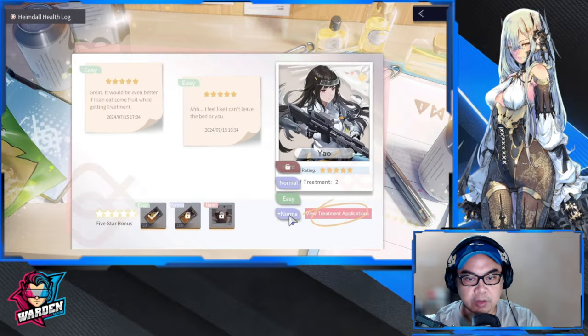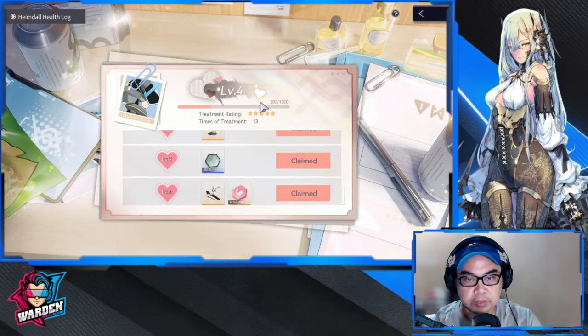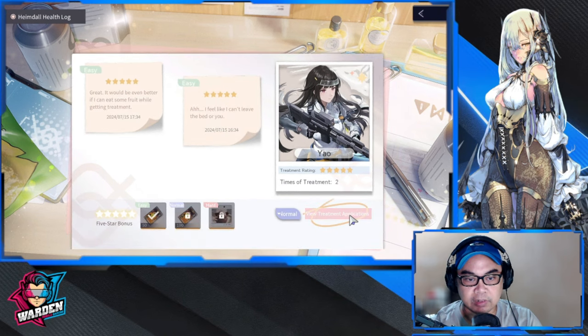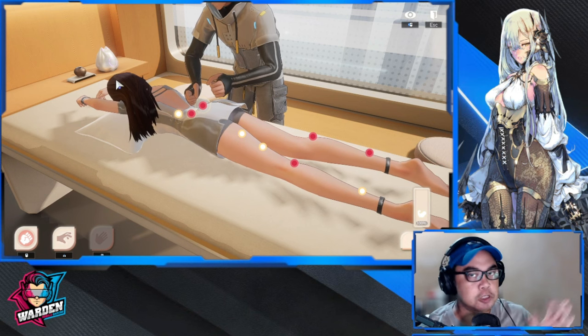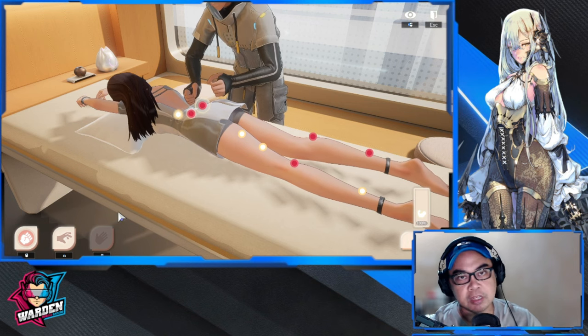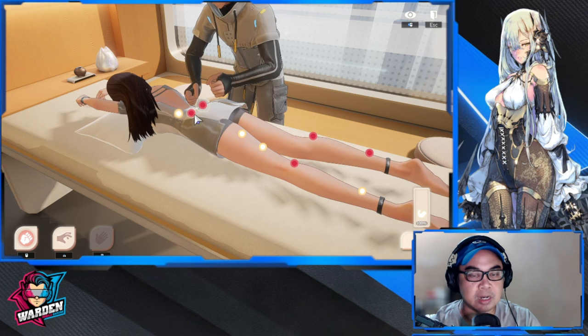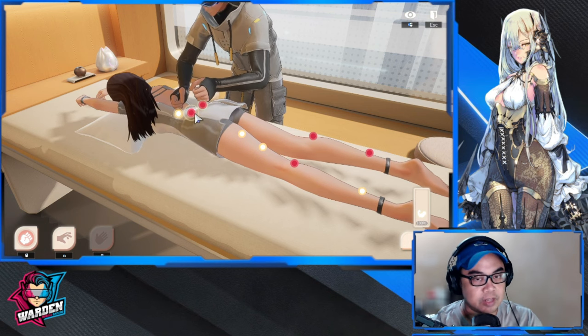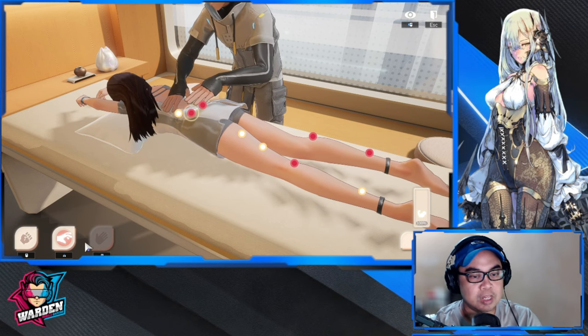Let's try a normal session - I'll use Yao. She's at 300 out of 1000, so let's see how much we earn at normal. I'll also give you strategies on how to use this - it could be a good guide. The red areas are the deeply injured areas. When you click on one, you're assigning where you'll start your therapy. You also have three ways of performing the massage.